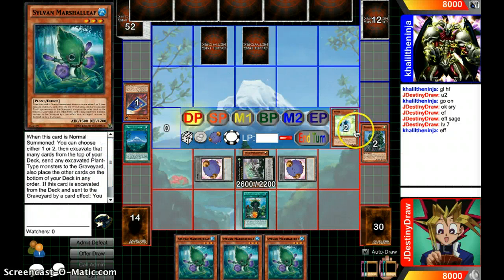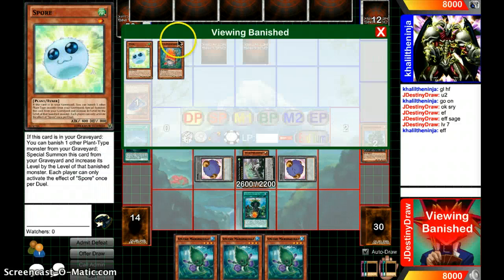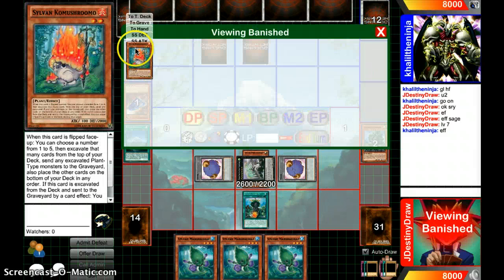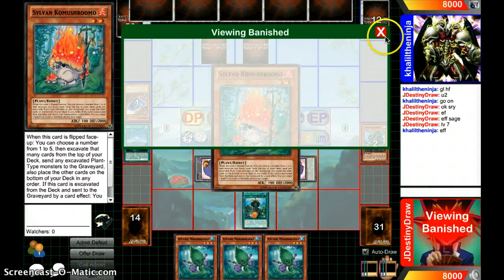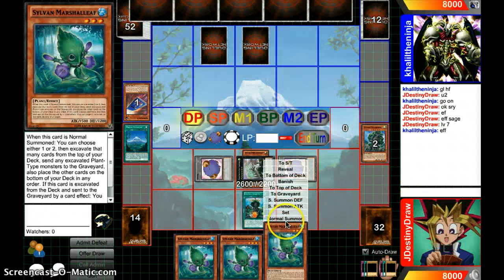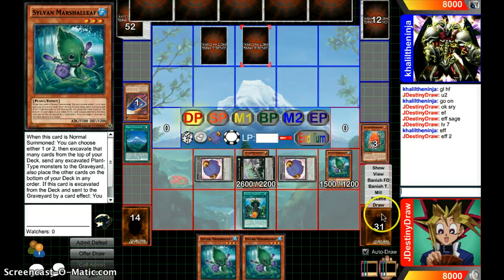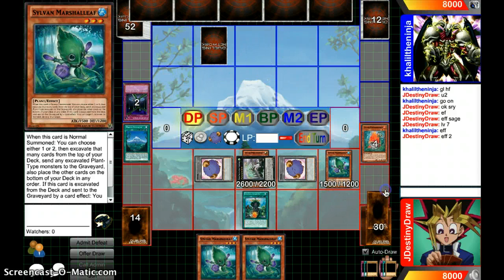So then we're going to end up summoning our Marshall Eve, and we're going to put these on top of the deck. Let's normal summon Marshall Eve and use its effect — mill two. So let's mill both of these. That should get rid of that venous chain, and that gets our Spore out there. We can go for a Synchro.